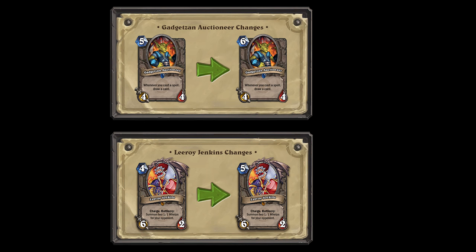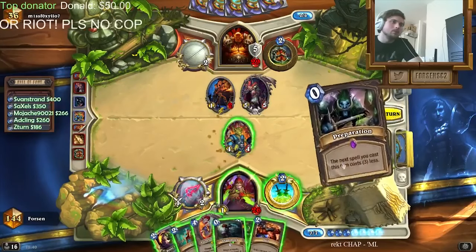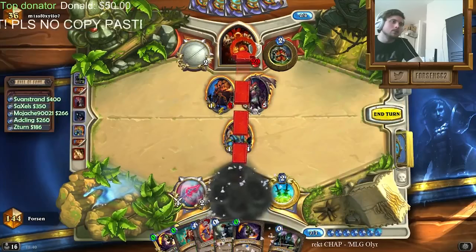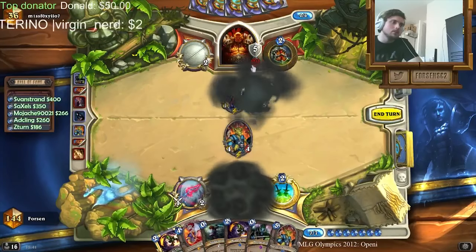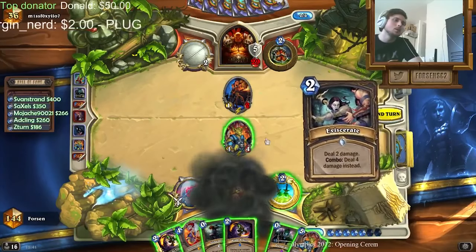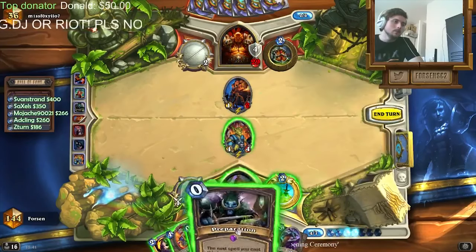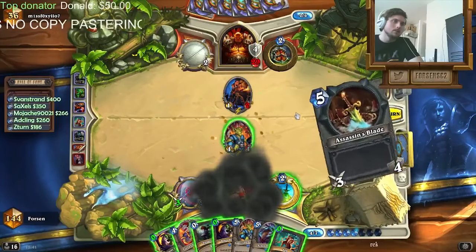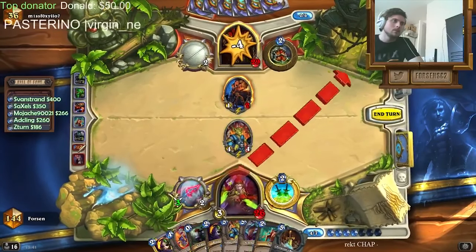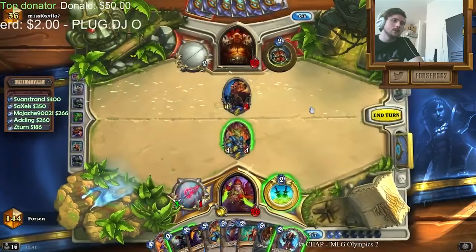The next two changes were made to address the dominant Miracle Rogue deck in the early days. Gadgetzan Auctioneer was the card draw engine of Miracle Rogue, enabling you to cycle through your entire deck by casting Rogue's cheap efficient spells until you got your win condition of Leroy Coldblood or a gigantic Edwin VanCleef. Its power level was too much for its mana cost, so the card was nerfed to 6 mana. This nerf and the introduction of Loatheb seemed to keep the card in check for a while. Once Loatheb and other defensive cards like Sludge Belcher and Antique Healbot rotated into Wild, Miracle Rogue surfaced again. Gadgetzan Auctioneer was heavily considered for the Hall of Fame by Blizzard, but survived the first cut, and it is likely he will be moved there at some point.